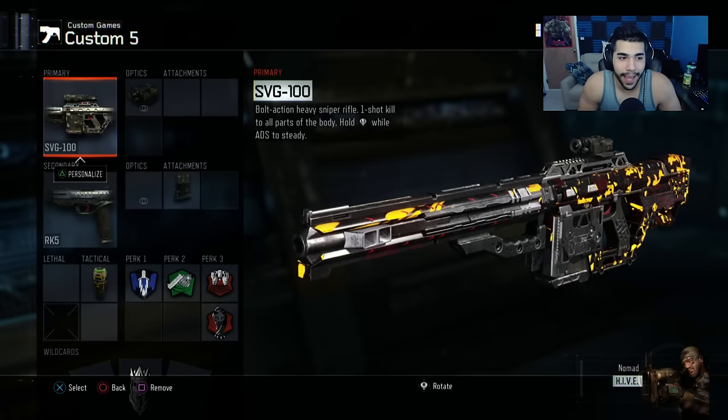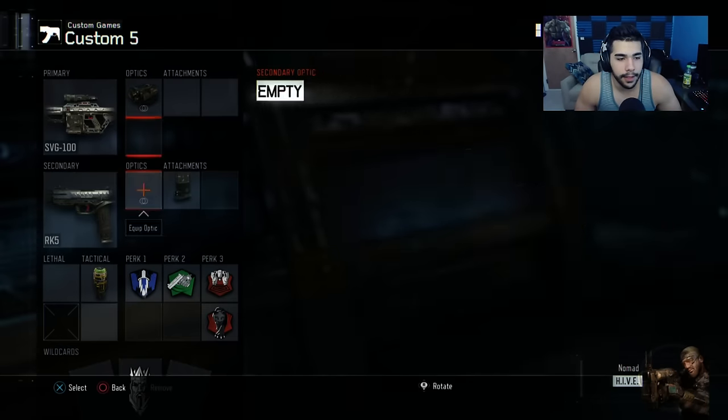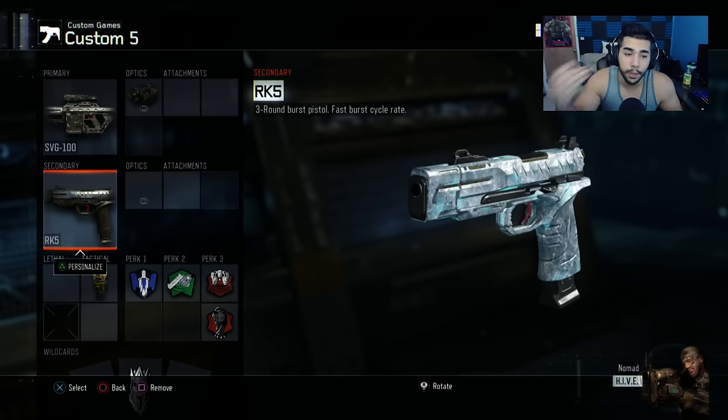This is my sniper class. I use the SVG with the Thermal Sight — Splice is my favorite reticle, I kind of like that little red dot. I'm also using the RK5 with Extended Mags as my secondary. The reason is that Overkill is almost never allowed anymore, so you want your secondary to be like a mini weapon — a really good secondary. If your SVG isn't pulling through and someone's rushing you, you want something to help you kill that guy.